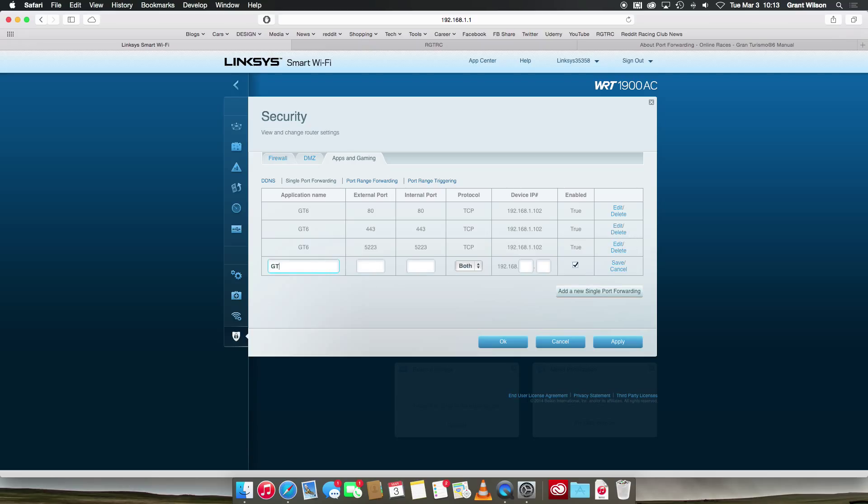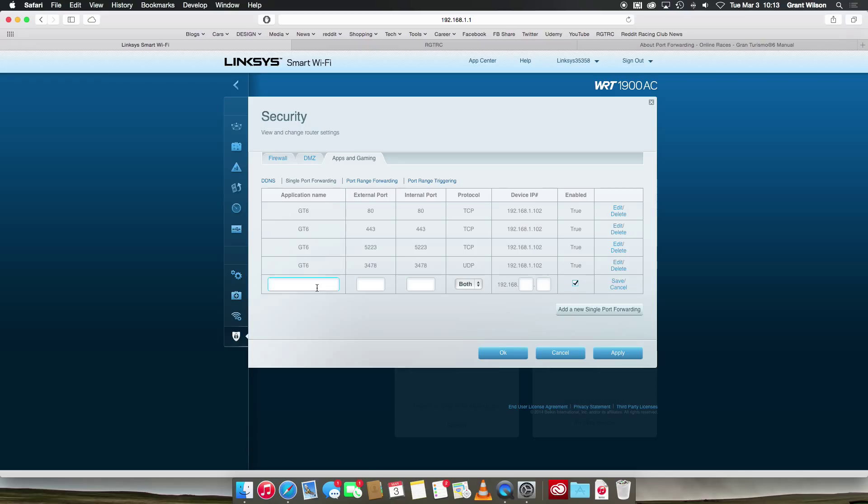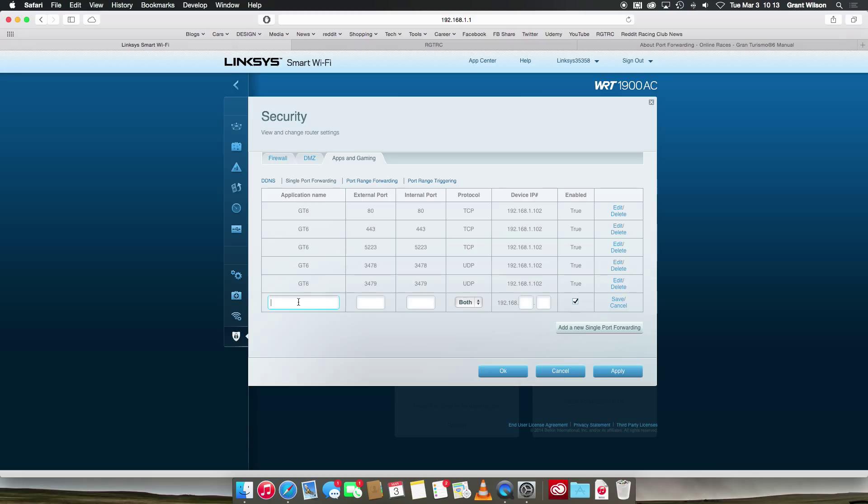Now we just have to add the UDP ports. Enter 3478, 3478, UDP, same IP address. Save. Then 3479, 3479, UDP. Save. And finally 3658, 3658, UDP, 1.102. Save.